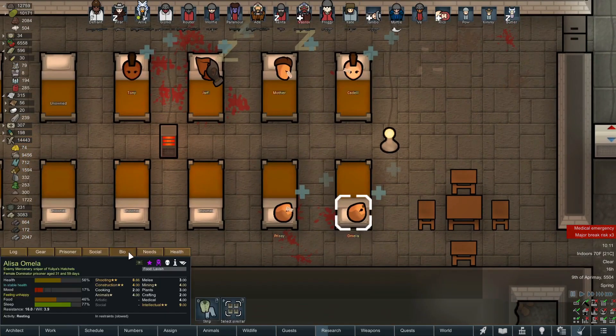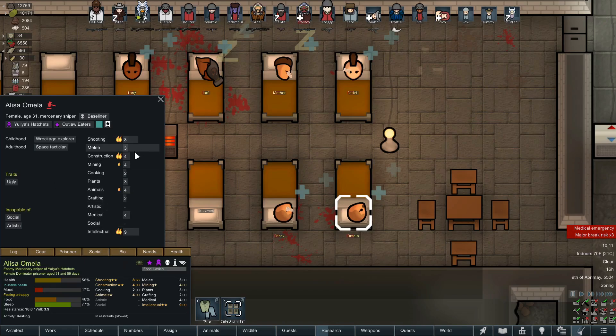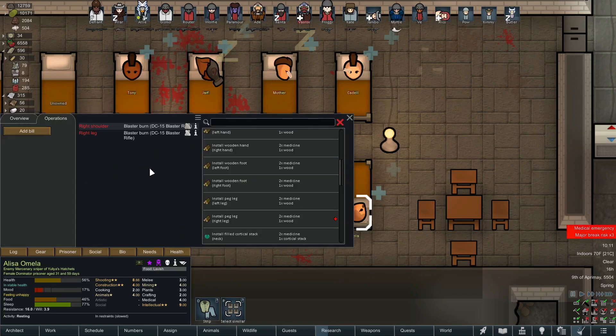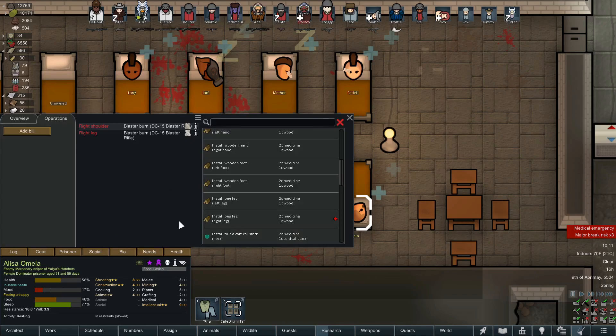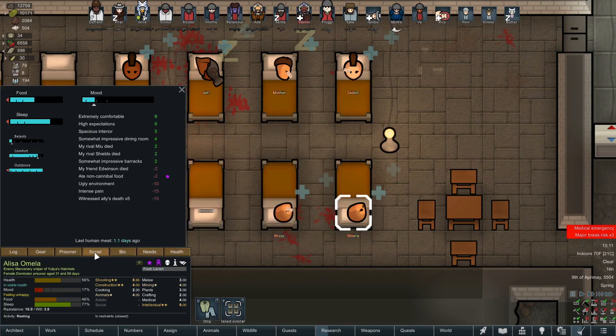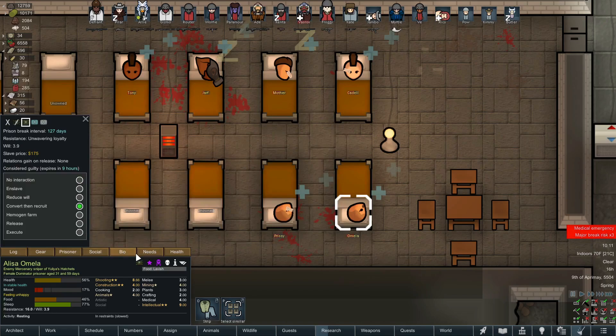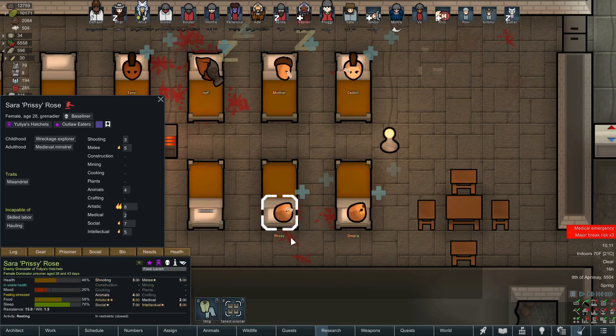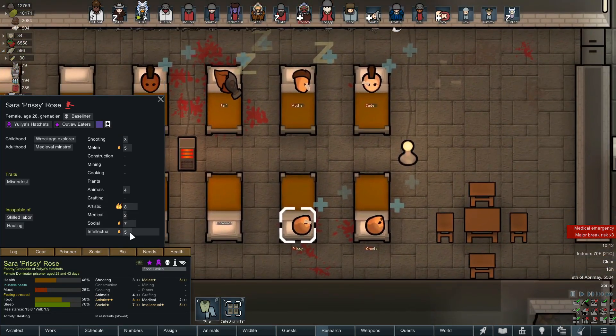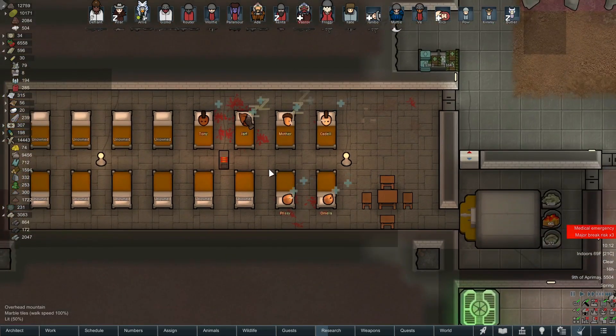This one is 16 years old, cooking passion, but no other good passions. Let's look at Alissa — ugly, that's it. Well sometimes ugly people can be the hardest workers. She's 31, no bad traits, no afflictions. Construction, mining — I like this pawn a lot! Hello, welcome to the colony, just don't get yourself killed before we recruit you. Next one, female 28, does not like men, artist, social — her inabilities aren't the best.